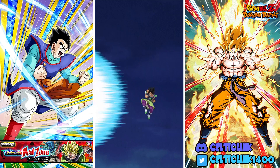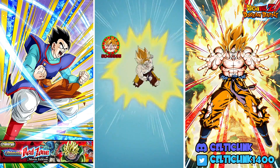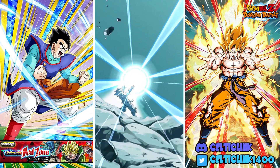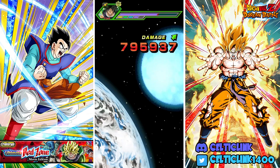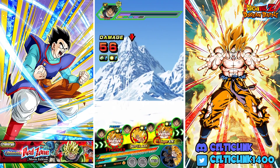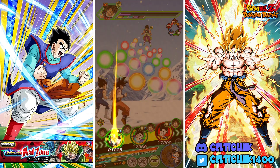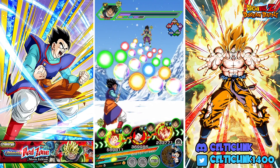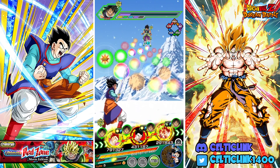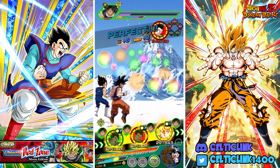Goku only gets one stack this turn, and he doesn't proc his guard either. Our STR Gohan and STR Namek Goku do not want to proc that guard — he needs to proc it in order to continue it for four more turns, so the fact that he didn't this turn is actually bad for us. We do get a bunch of Tech orbs, but it's not like we desperately need them.